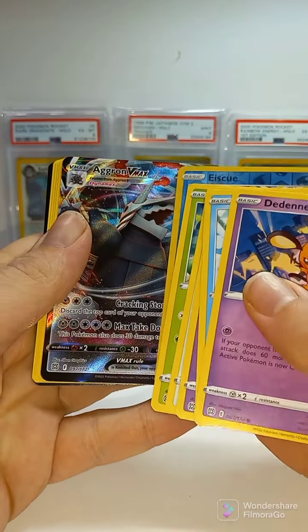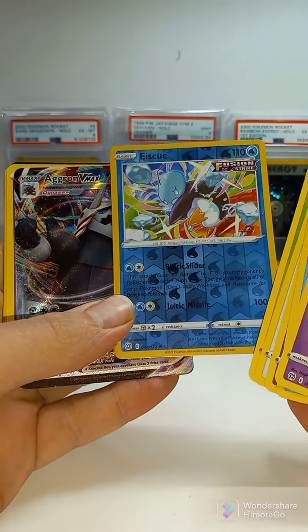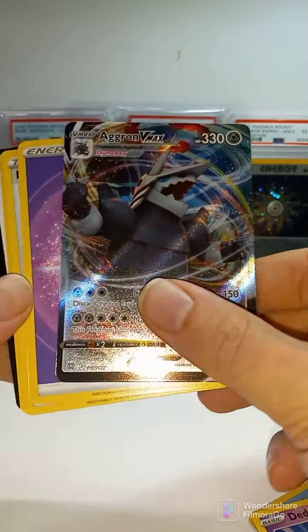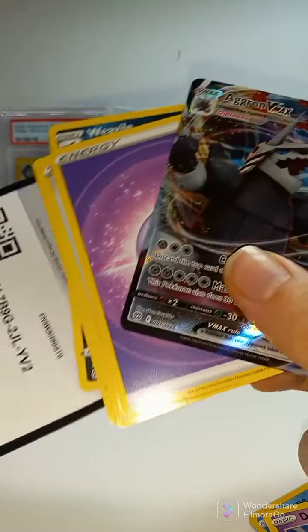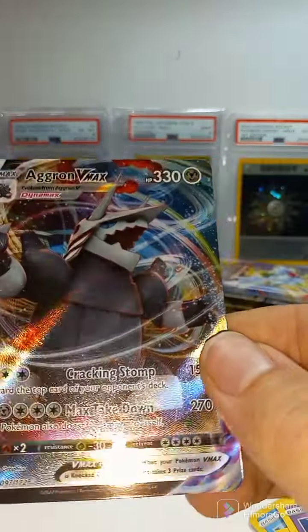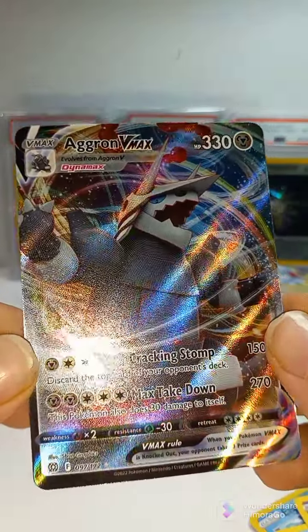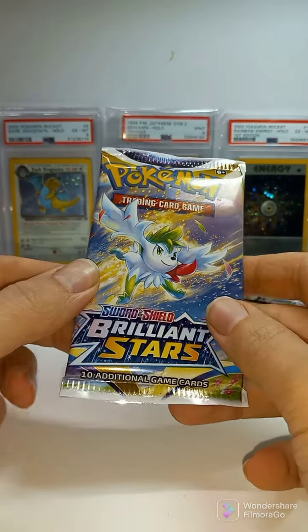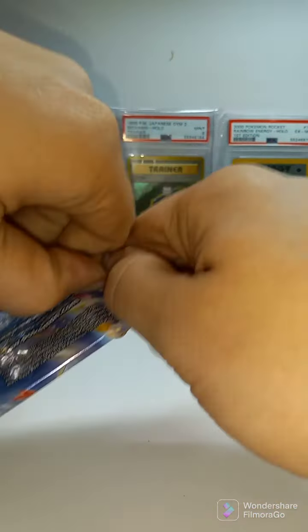Aggron VMAX — very nice. Code card. Pack number three, Brilliant Stars Elite Trainer Box.